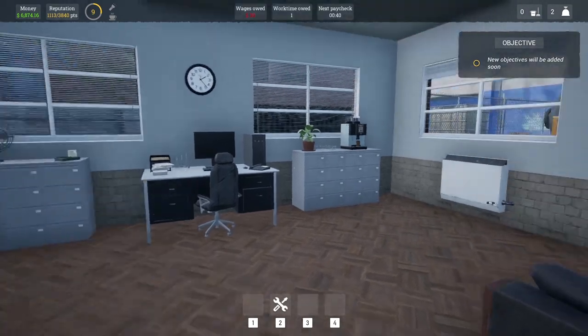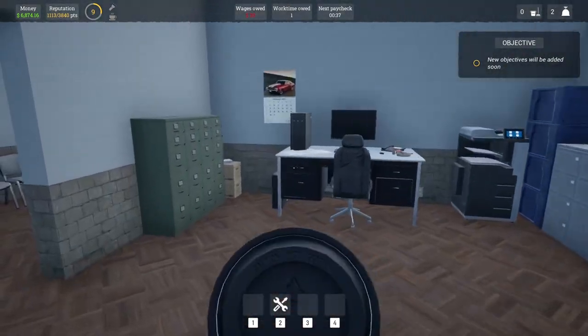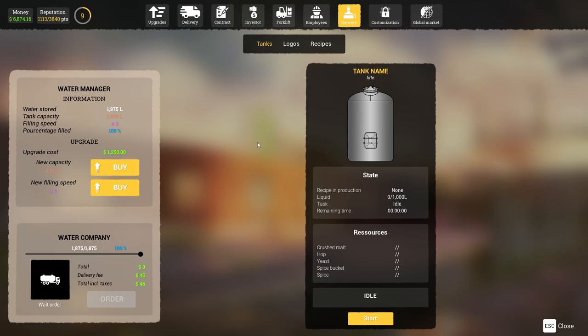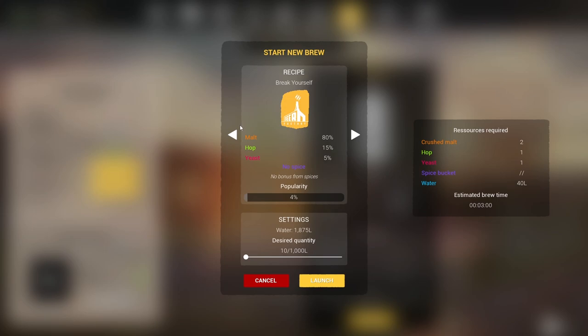First thing we're going to do is get myself a coffee. Then we're going to go to my computer. My goal today is to get this brewery going. We have a number of different products we're going to start with. I have a new brand of beer which has been selling like hotcakes — Break Yourself is the new wave of quality beer. We're going to create 450 litres of this quality brew. We're going to need 90 malt, 16 hops, 12 yeast and a ton of water.